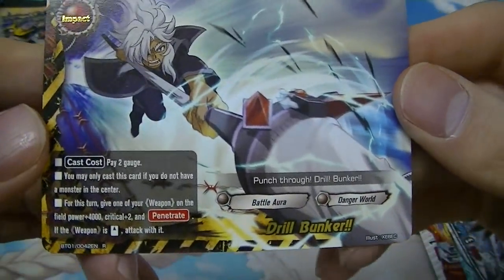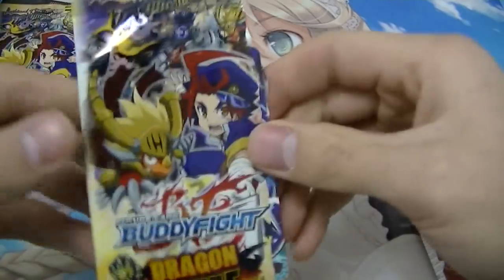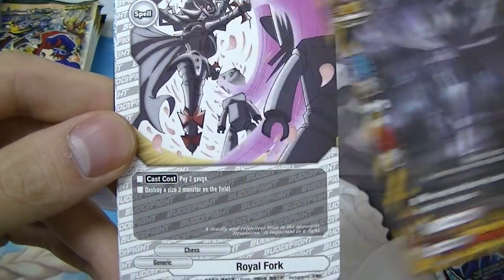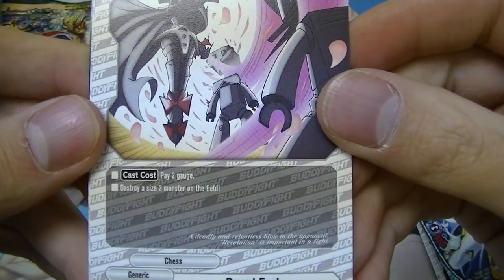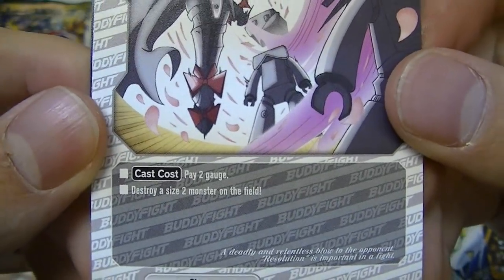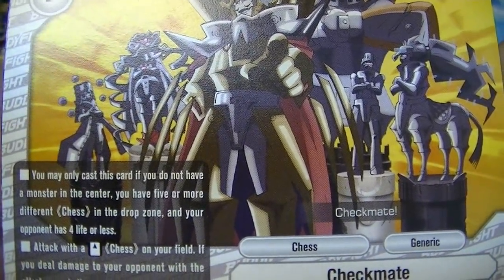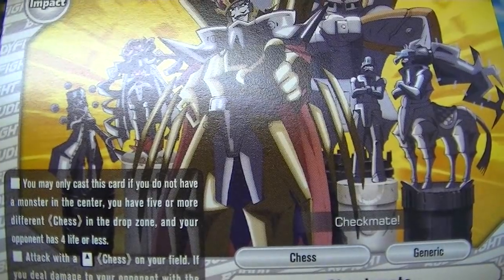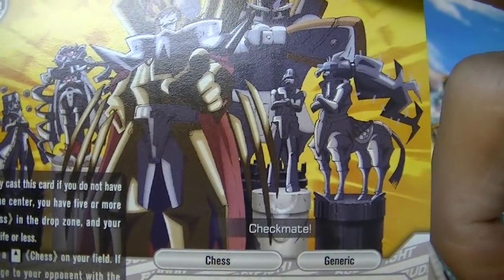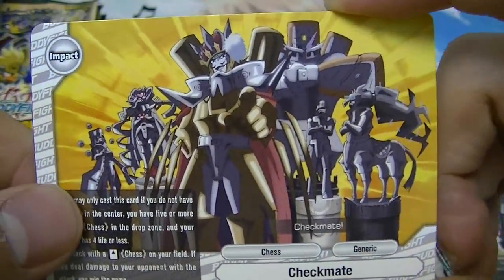Generic unit — Fallen Angel of Rage Belleth, vanilla. The rare impact card Drill Bunker for Danger World. Dance Magician Albrecht — vanilla Magic World. Vanilla Danger World. Royal Fork — pay two gauge, destroy a size two monster on the field. This generic card is limited to only size two. The impact card for generic — Checkmate: you may only cast this if you have no monster in center and have five or more different chess cards in the drop zone and your opponent has four or less life. Attack with a chess monster; if it deals damage, you win the game — an alternate win condition.